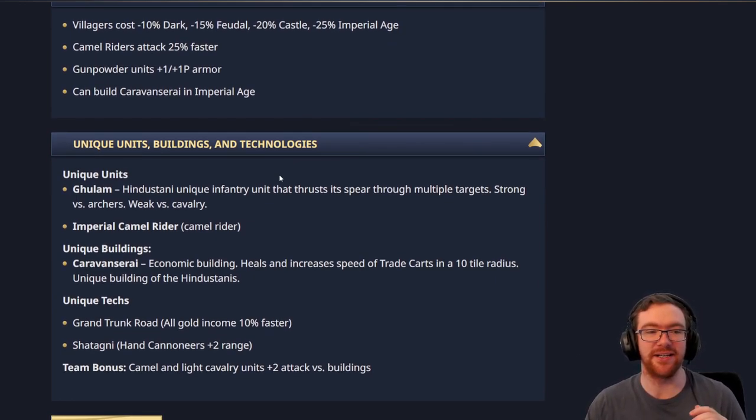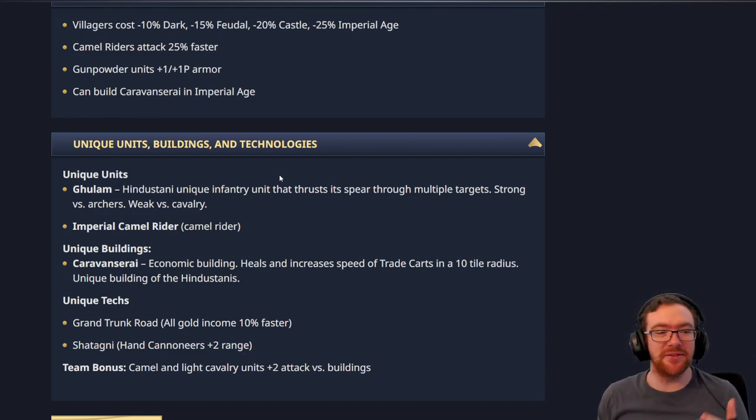They have a new unique unit — the Elephant Archer has become a generic unit between these civs — and it is the Ghulam, a Hindustanis unique infantry unit which thrusts its spear through multiple targets, almost like a melee Scorpion. They get the Imperial Camel Rider they used to get before. It looks like they don't get the Armored Elephant, and they might not even get Elephant units at all by the looks of things. They also have the Caravanserai heal trade carts, which is pretty cool for when you're getting raided. Unique tech Grand Trunk Road replaces Sultans — I don't know about the renaming, but sure.